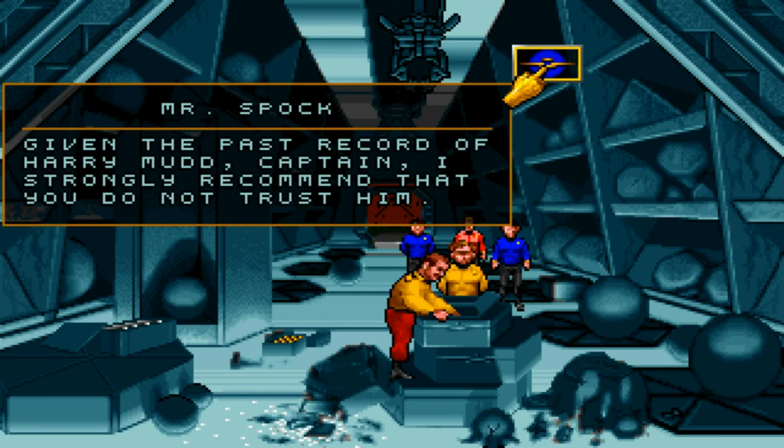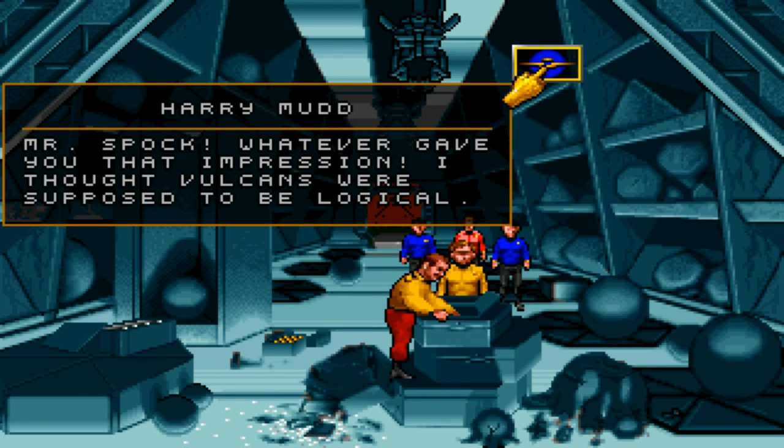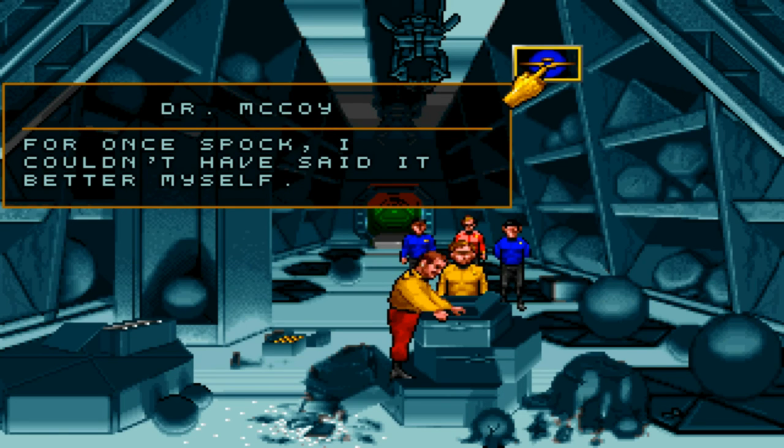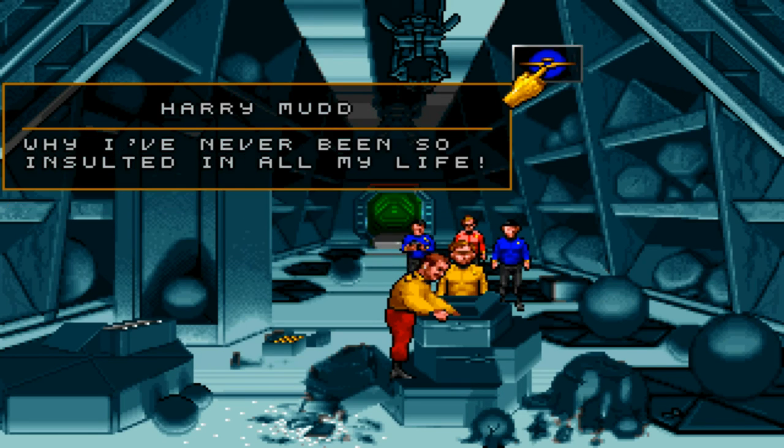What's Spock say? I strongly recommend that you do not trust him. That's a good idea, Mr. Spock! Whatever gave you that impression? I thought Vulcans were supposed to be illogical. I am. Your record is that of a greedy, amoral, sociopathic fraud who preys upon human emotion — most notably, gullibility. Now tell us what you really think, Spock! Spock, I couldn't have said it better myself.